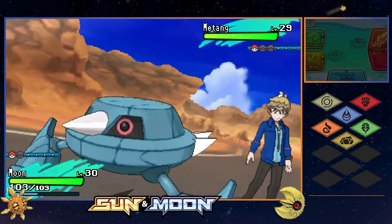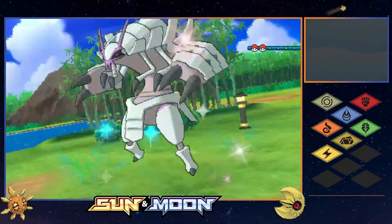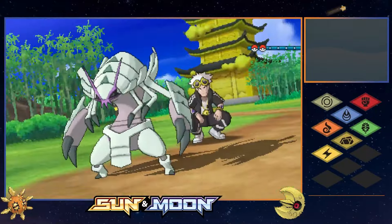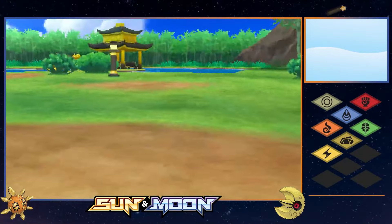Luckily, the bug trial was nowhere near as difficult, with Moon killing Totem Vikavolt in two hits with Power Gem. The ally Charjabug did land a Thunder Wave, but after swapping into Sun, Flare Blitz was an easy KO to wrap up our fifth trial. We then headed to Malie Garden, got our first look at Team Skull's leader Guzma, and his ace Golisopod survived a First Impression before Sun delivered Rock Tomb for around half. A crit on the next turn sealed the kill, Ariados was no match for Moon, and we escaped without losing a team member.